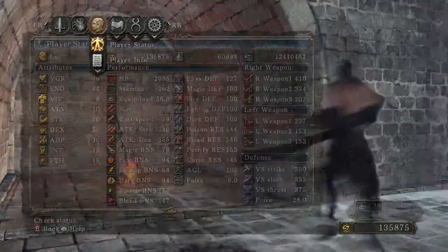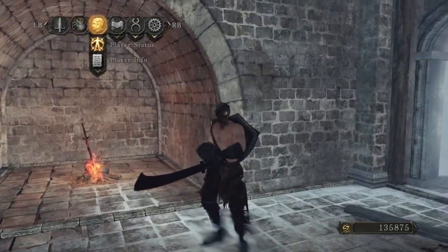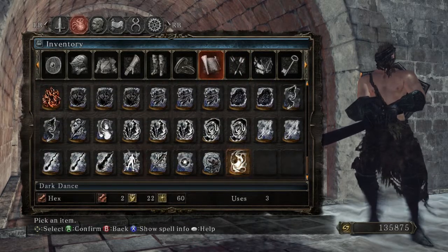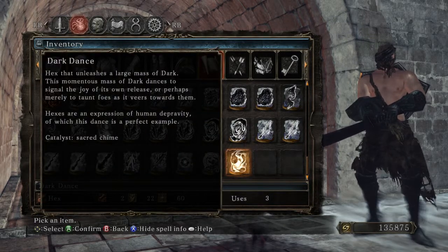Oh no — well, I can't. So yeah, this hex requires 22 magic and 60 faith. What the crap? It's a hex that unleashes a large mass of dark. Some amount of dark mass dances — blah blah blah, yeah, you can read that.